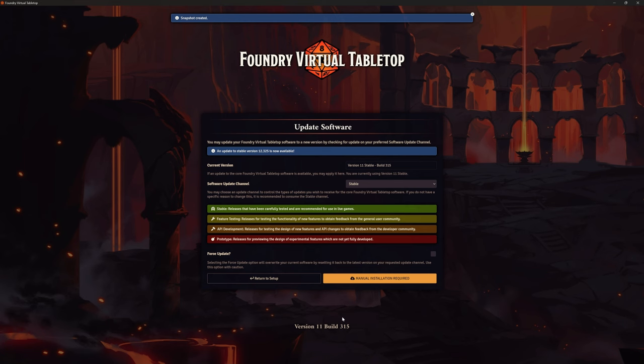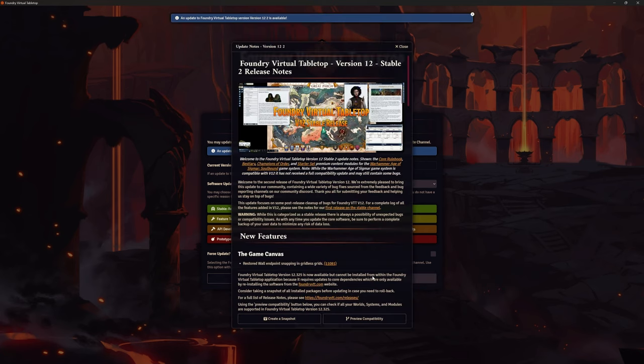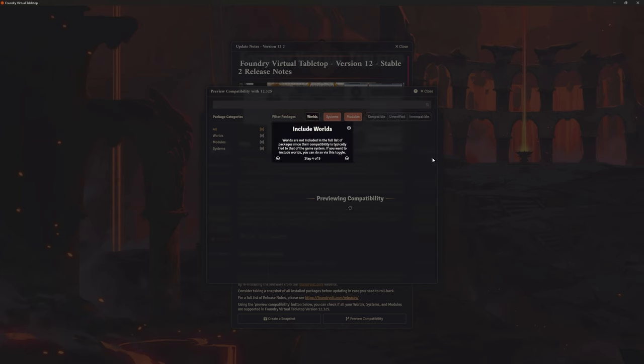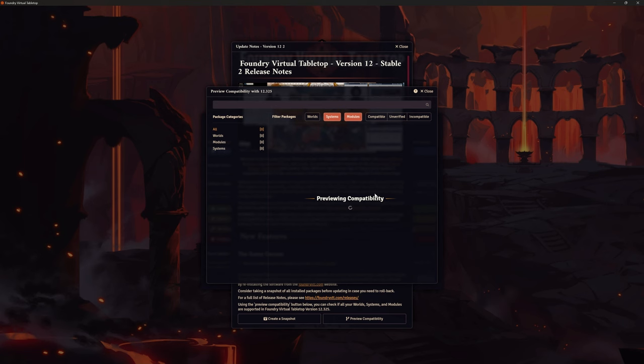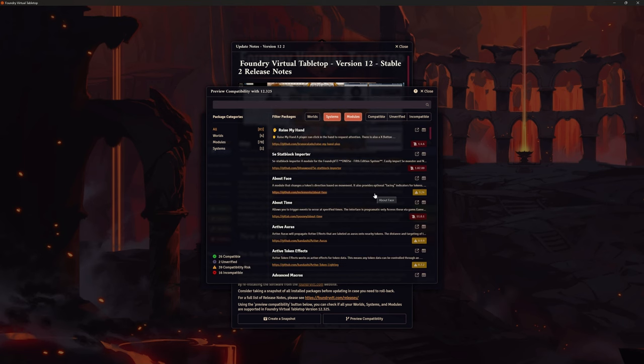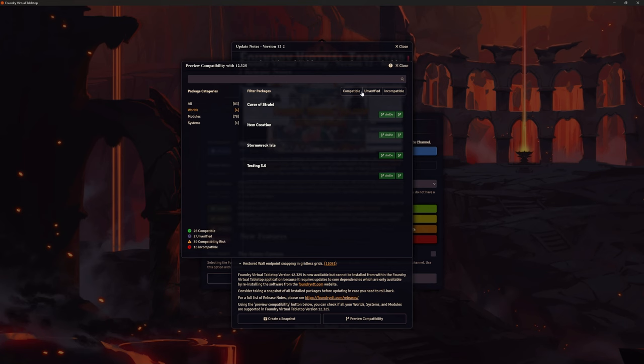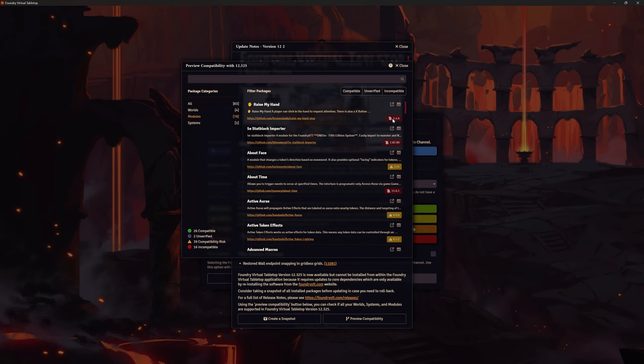Snapshot taken. Now 'manual installation required' — let's click this. Read the guides before doing this. Alright, this is our compatibility list of our existing modules. These are all going to be fine for our worlds. Systems-wise, not a problem, although I need to update my DnD 5th Edition game engine as well. I wanted to do Foundry core first. It's our modules that potentially have the problem.